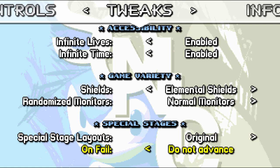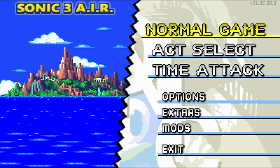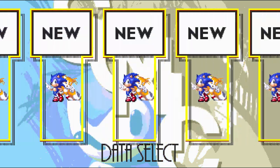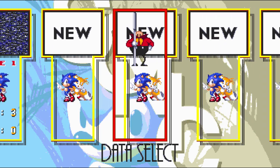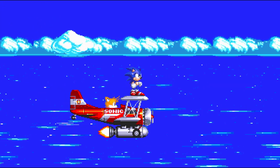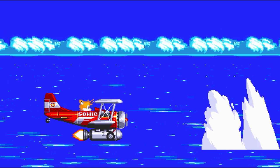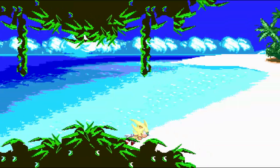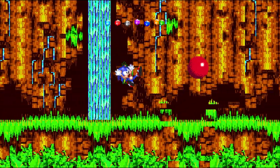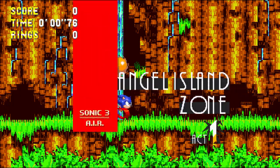It's particularly nice for Sonic 3 and Knuckles because the two individual games — Sonic 3 and Sonic and Knuckles — have differences compared to when they're put together as Sonic 3 and Knuckles. Certain things were changed or removed, mainly music and boss fights and minor level design adjustments. Some people prefer things from the base versions of Sonic 3 or Sonic and Knuckles. Sonic 3 AIR lets you pick whatever you want from any of these different versions and mix and match them, as well as having extra stuff from later games and new content made specifically for this version.